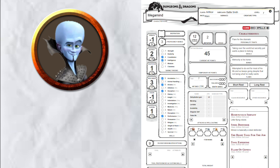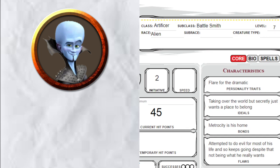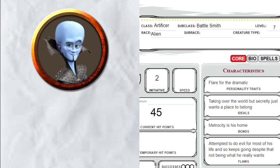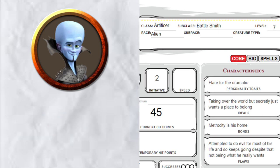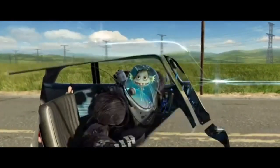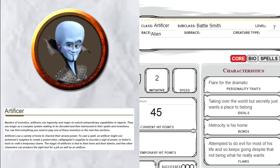Let's begin where all good character sheets start. The name: Megamind. The race I put as Alien, because, well, he's an alien — you watch the movie, you know he's from outer space. I just use normal human traits for the modifier. As for the class, what would best emulate Megamind's ability to create his gadgets, like his famous dehydration gun and invisible car? He's essentially an inventor and engineer, so D&D's own engineer, the Artificer, seemed like a perfect fit. Level 7 Battlesmith subclass — why? Well, stay tuned for that.